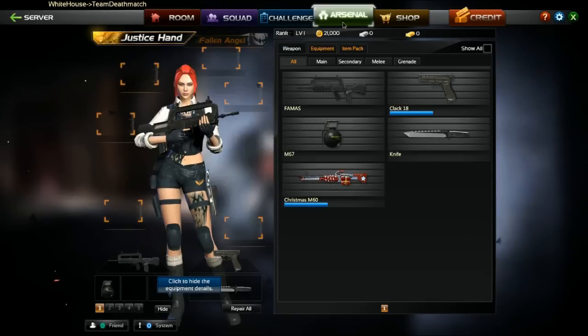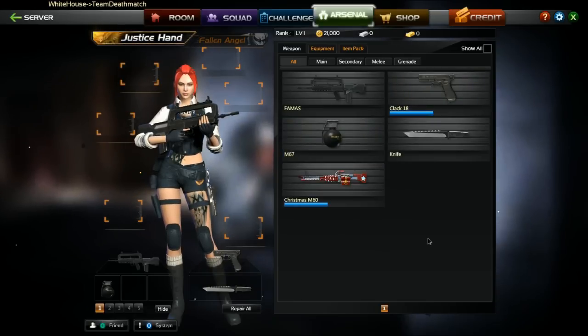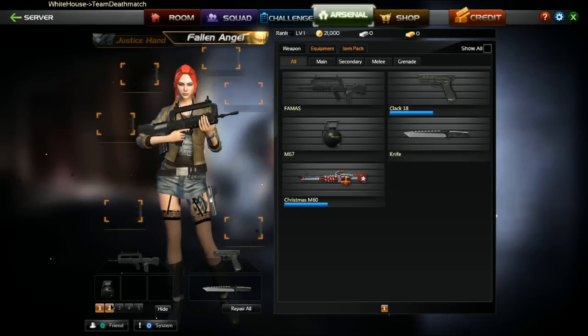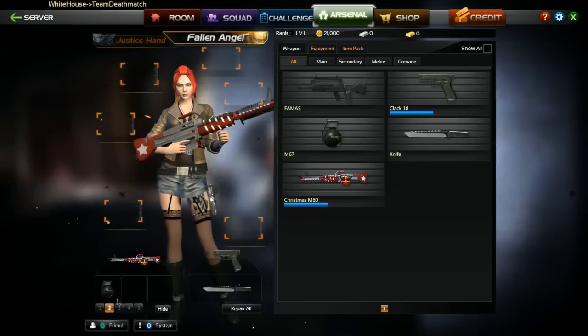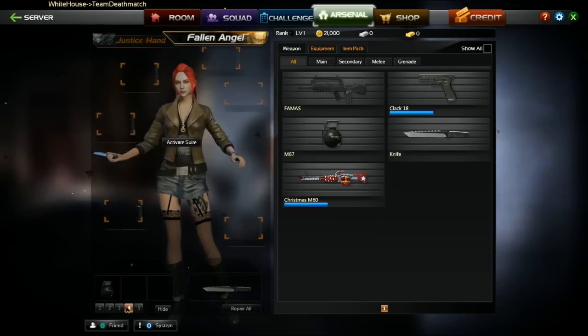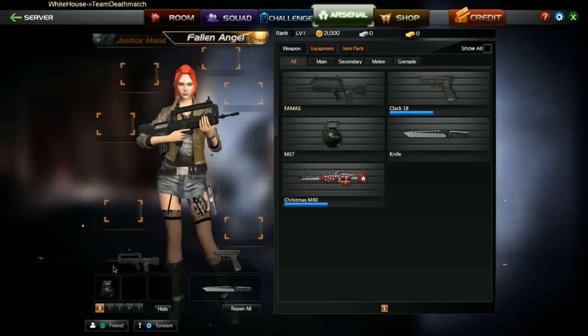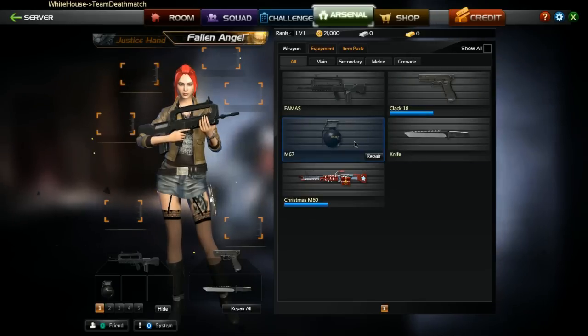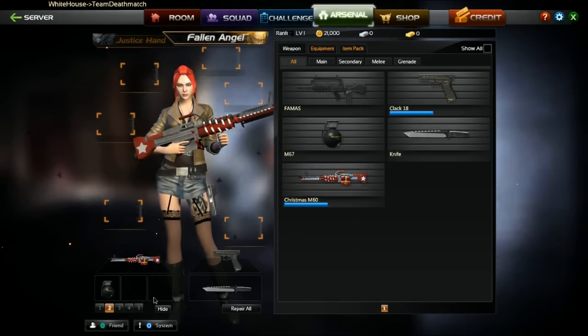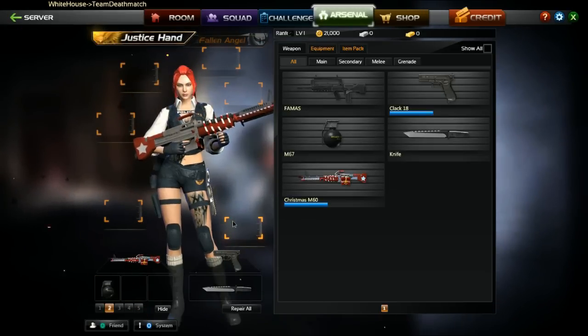The last two tabs are the arsenal tab and the shop tab. Remember how I said it didn't matter if you chose Justice Hand or Fallen Angel? Well, this is the only time it does matter. In the arsenal you have the different weapons and settings you can set up — you only get two loadout slots. You can pay 6,000 points for a third and keep unlocking more with AF points. The weapons stay the same regardless of faction, but the outfits change when you switch sides.